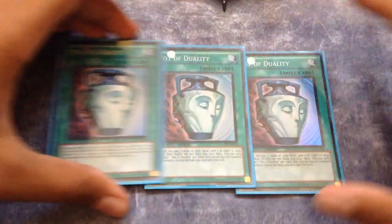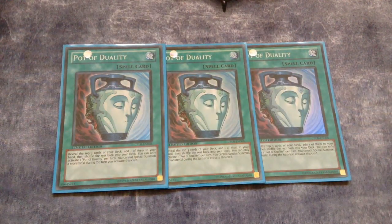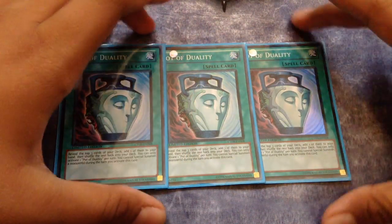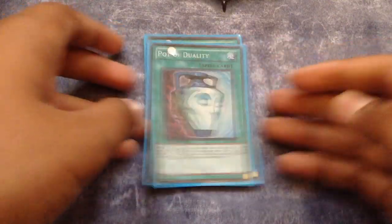Onto the spells: triple Pot of Duality, because in this deck you don't special summon on your turn — all your special summoning is done on the opponent's turn by Giant Rat or from the hand. Triple Pot of Duality really helps the consistency so much. Something this deck is lacking is consistency, and any deck that doesn't special summon should definitely run Pot of Duality — never wavering on that.